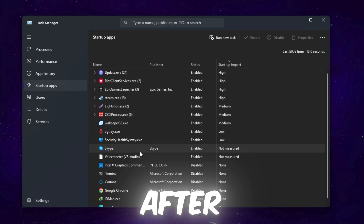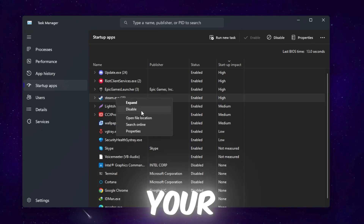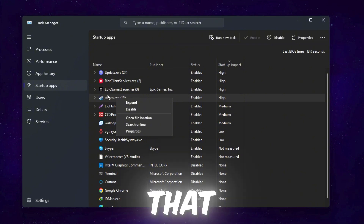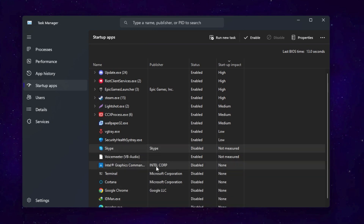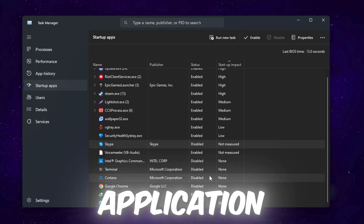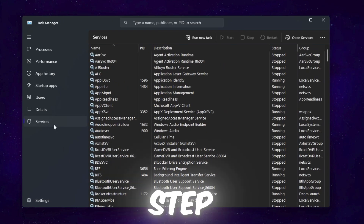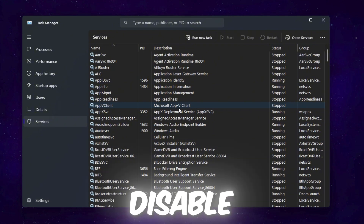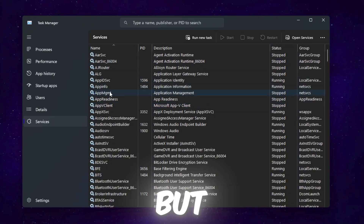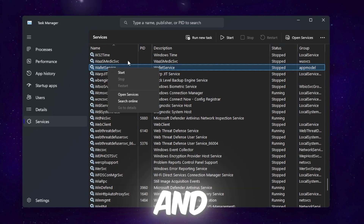You can still use these apps after disabling them from startup. For example, right-click Steam and disable it. Do the same for Skype, Cortana, and Google Chrome. Then go to the Services tab — I'll make a more advanced video on this — but for now, press W on your keyboard, find unwanted services, right-click, and click Stop.